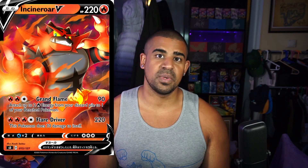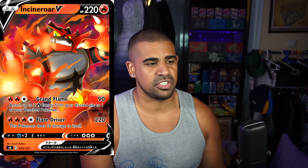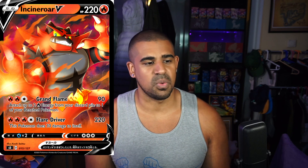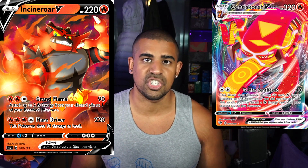At number five I've got Incineroar V - a basic Fire-type Pokémon with 220 HP and two attacks. The first attack is the one I'm most a fan of: Grand Flame, for two Fire and one Colorless, you do 90 damage and you can attach up to two Fire energies from your discard to one of your benched Pokémon. This is really cool because you do see Victini V used for a similar reason - Spreading Flames accelerates energy from the discard quickly, but that's for one energy. This is like if you want to reattach energies from your discard, you haven't got Welder in hand, and you want to do a little poke at the same time. 90 damage is a really good number to be hitting.